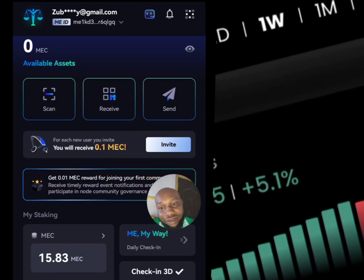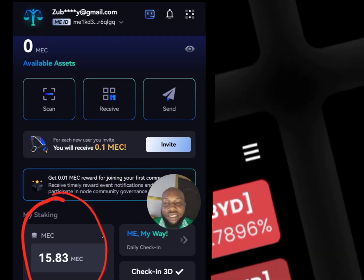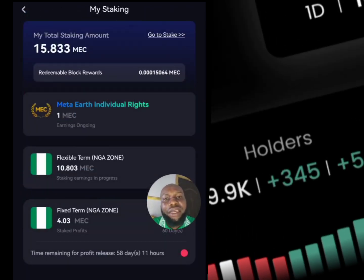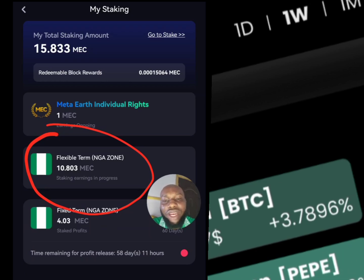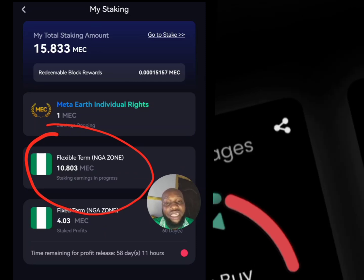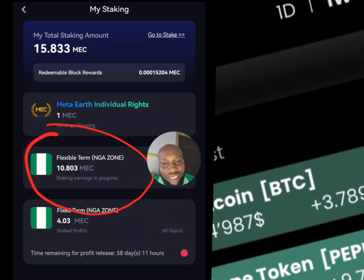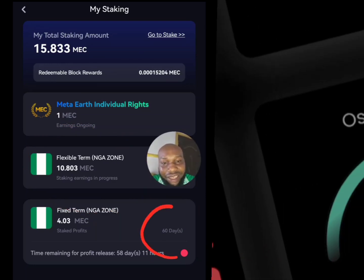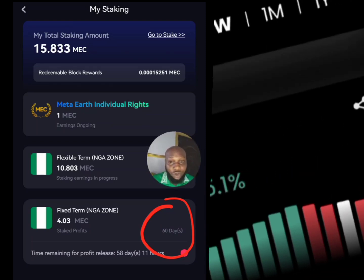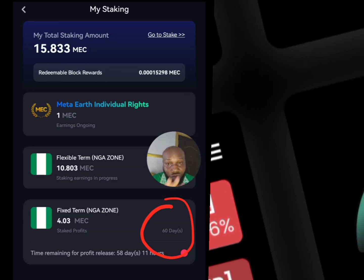Once you accumulate, you stake. Go to 'My Staking' — this is staked already, let me open it. This is the staking you'll be doing: the flexible option lets you unstake at any given time. The one below it is a fixed term — I staked mine for 60 days, so I cannot unstake until 60 days are up. Watch the video properly to understand this.